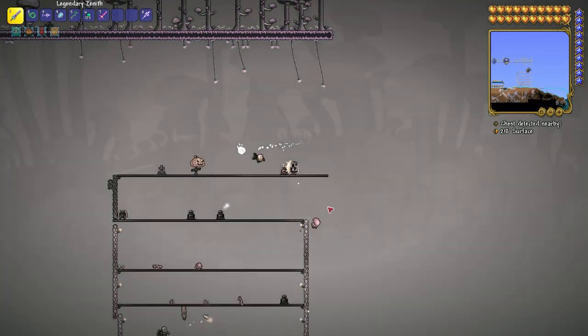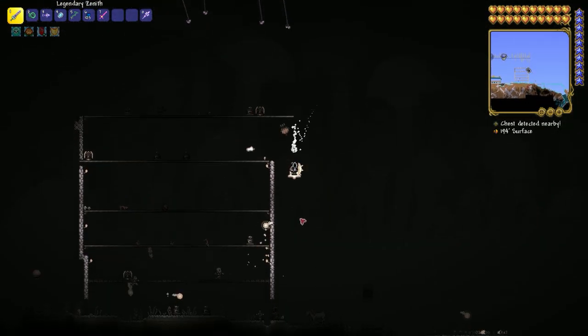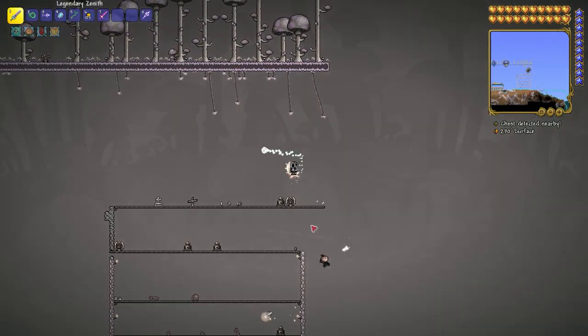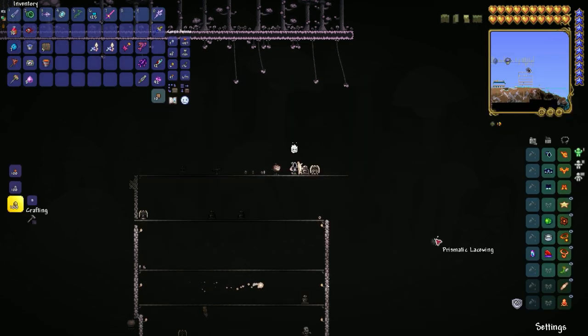For this you're going to need to have already entered hard mode and defeated the mechanical bosses and Plantera. About all the bosses I made a video. After that you're going to need this wing which you see right now on my screen.